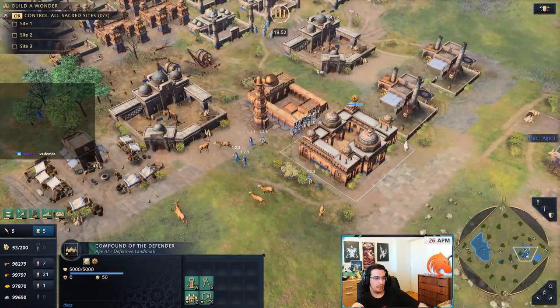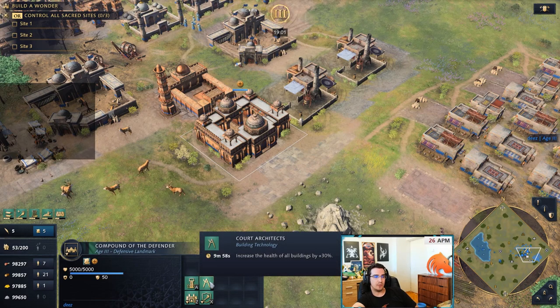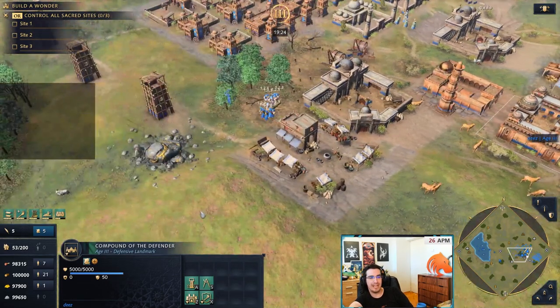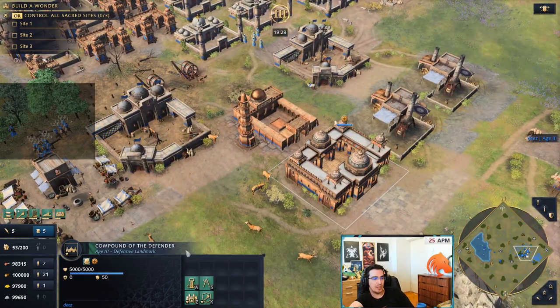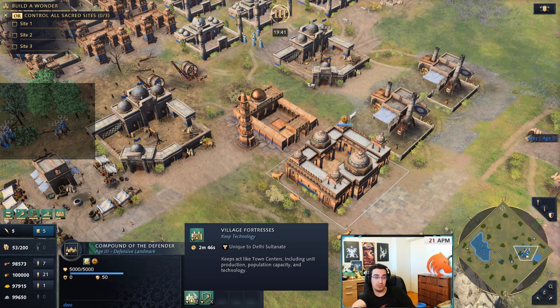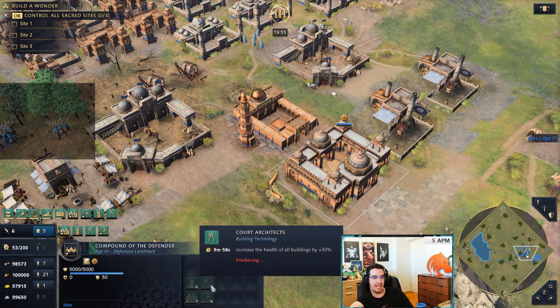We've just aged up. Compound of the Defender has three keep upgrades: Boiling Oil, Court Architect which increases the health of all buildings by 30%, and a unique Delhi upgrade called Slow Burning Defenses which increases the fire armor of stone wall towers, keeps, and outposts by 10. The most important upgrade though is Village Fortresses — keeps now act like town centers, including unit production, population capacity, and technology. The moment you age up with Compound of the Defender, you want to queue these up.